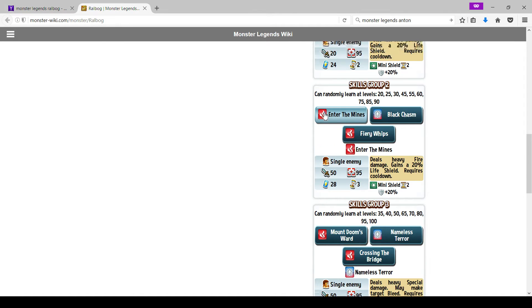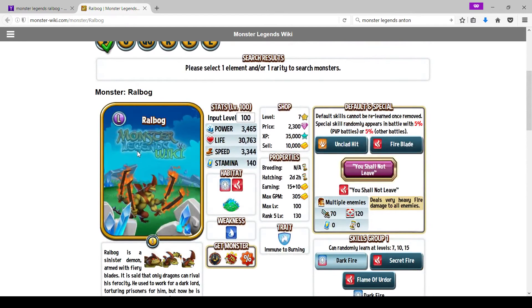That's really all there is to say about Ralbog. He is a phenomenal monster — totally get him in the 72-hour event. He's way better than Sentinel in terms of overall usage, and he's especially phenomenal in team wars. This has been Dib the Awesome — catch you guys later.